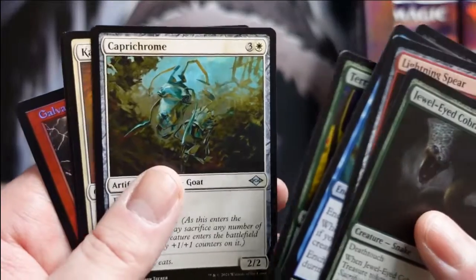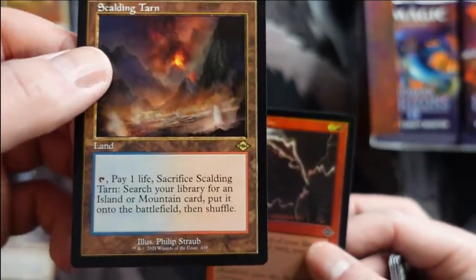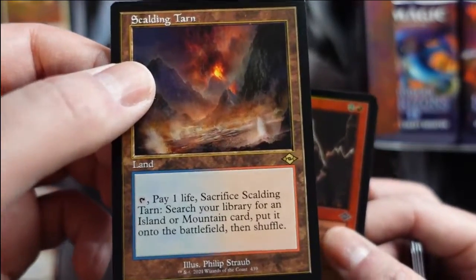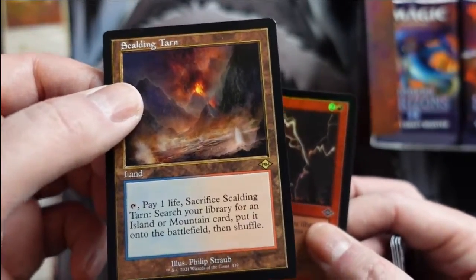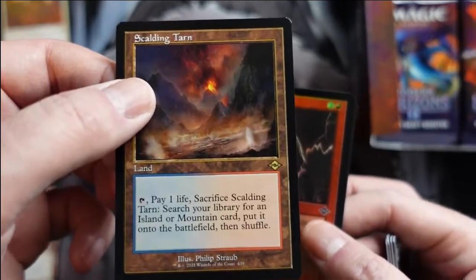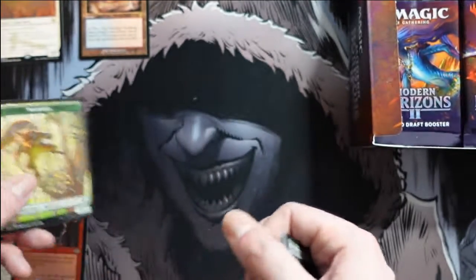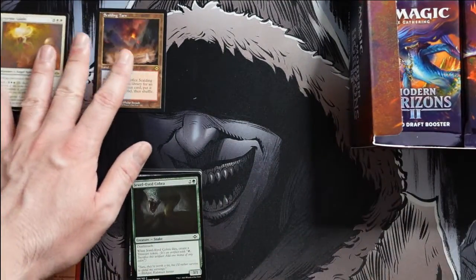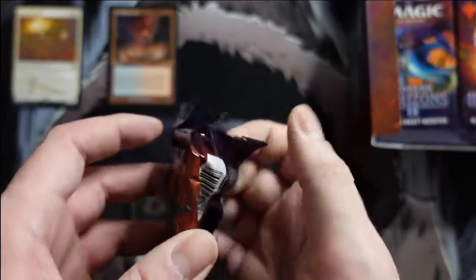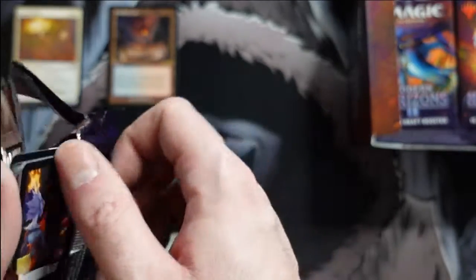Our first rare is a Karmic Guide, and we get an old-bordered Scalding Tarn out of our very first pack. Funny enough, the Scalding Tarn is actually the one retro old frame fetch I had not bought yet — I had them in my cart and was debating buying them over the Mistys. I thought the Mistys were a little cheaper and I play more green-based decks, so I figured I'd get the Scalding Tarns another time. That is hilarious and just incredibly good fortune.